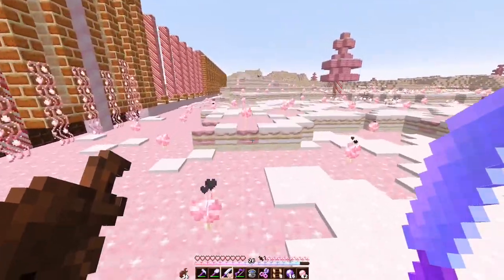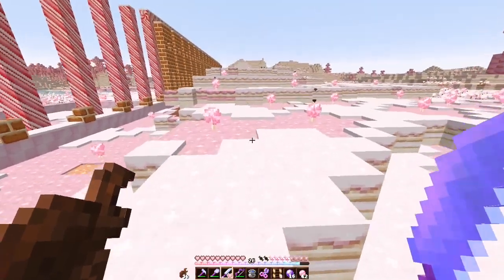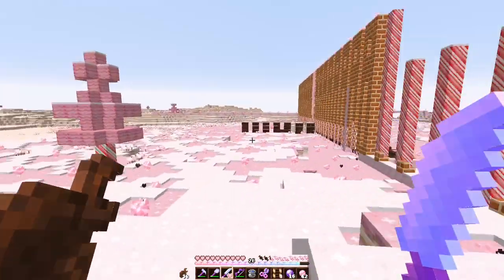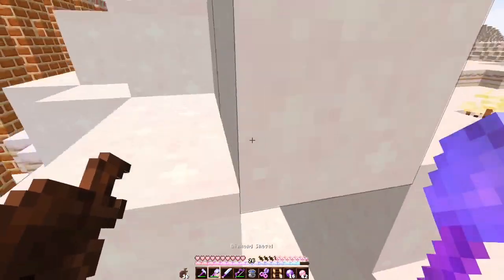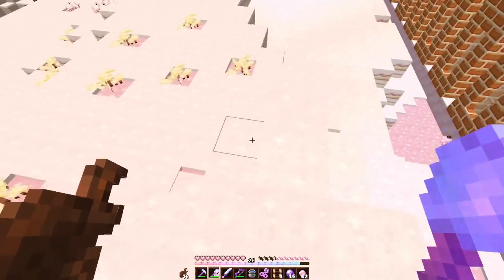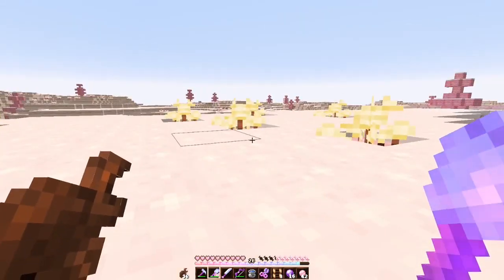Before I do any of that, I did notice there's an igloo over here, which I'm not sure how I missed before, since it's literally right next to where I set up base camp. I haven't looked at it at all, because it feels like the kind of thing I should do on camera, because it's kind of special. I don't see igloos that often.